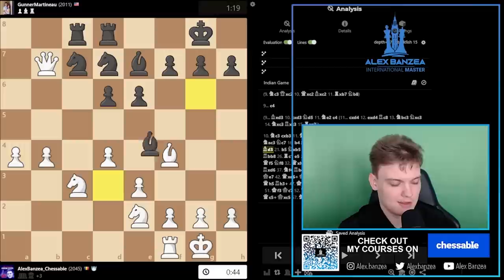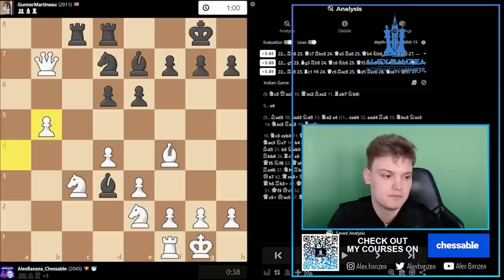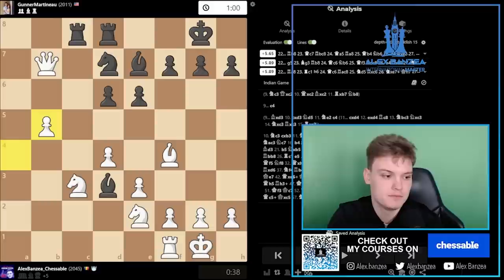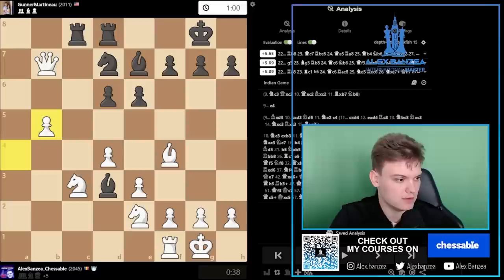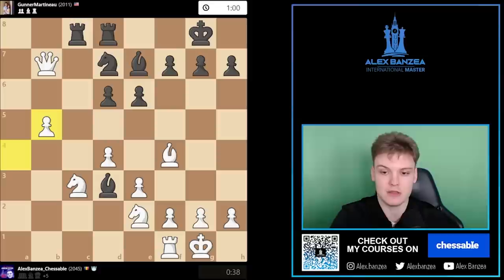Thank you for the sub, Zvep Chess — appreciate it. By the way, I remember you asked me about that Karo question. When they play Bd3 there, you can just take the pawn on d4. It's just a pretty forced line that's fine for black — just go Qxd4 there on Bd3. Maybe I can show it on the board for all the guys. I think this is already entertainment at its peak, so it cannot get better than this.